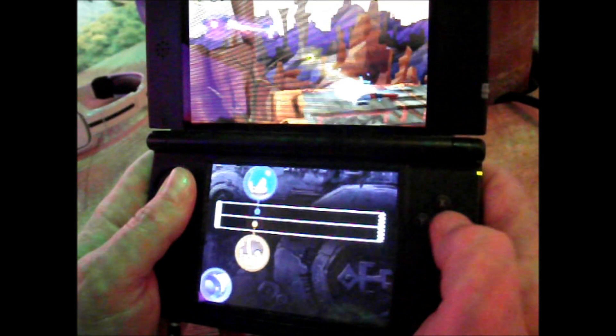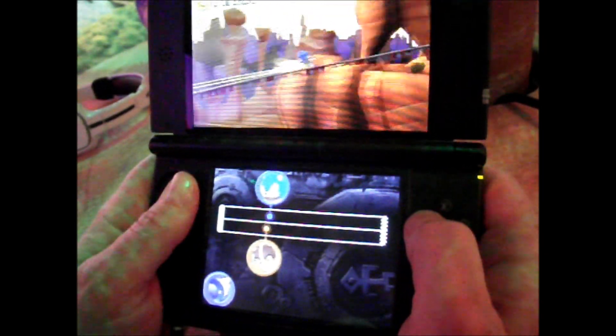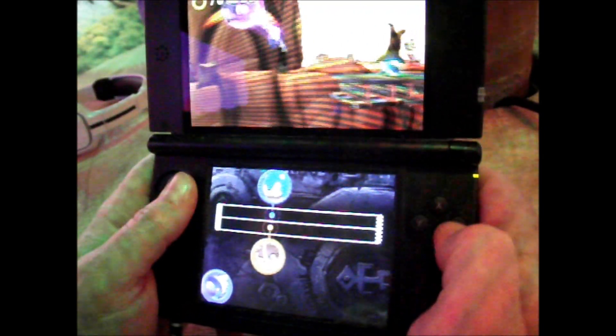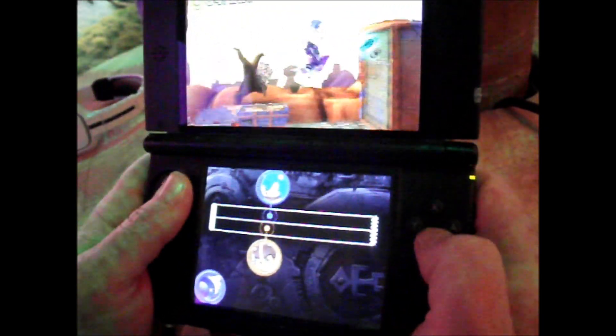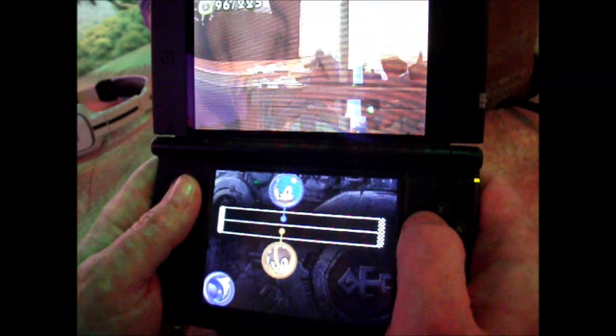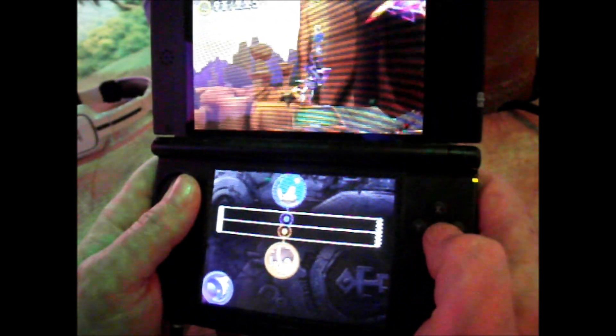In the adventure stage it's a lot more exploration, focused on character switching and light puzzles. This rival race is really focused on speed. We try to mix it up enough so there's all kinds of content for whatever you want.